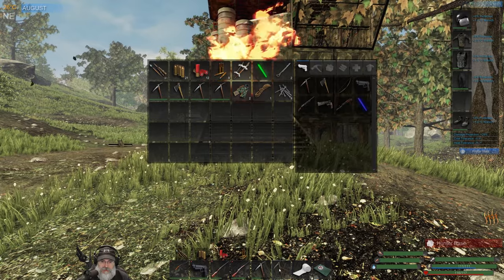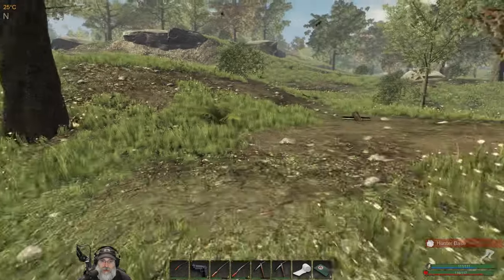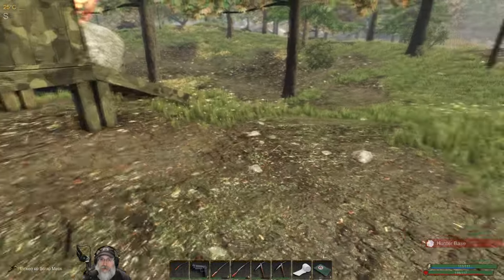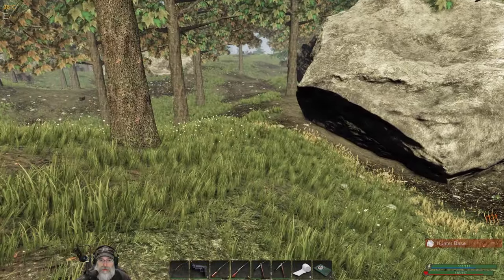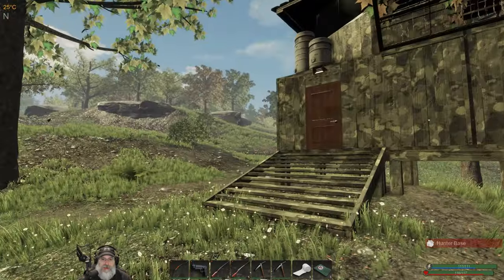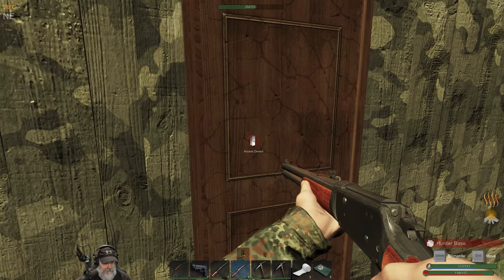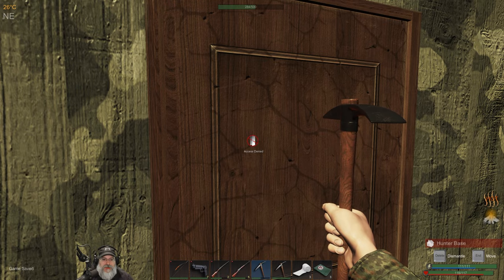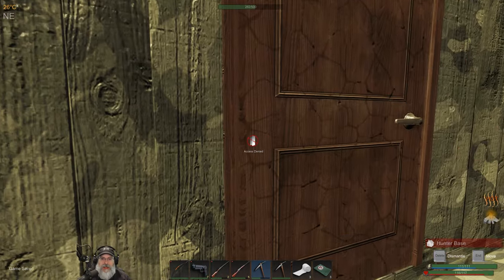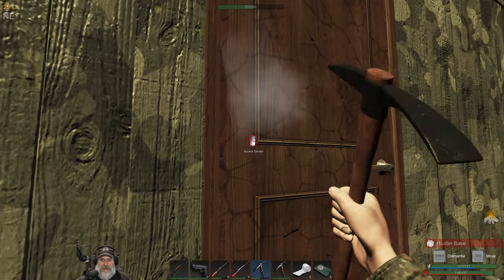I've got a bunch of picks with me in case it doesn't do that much, so we can at least still break in. Their claymore is right there - I haven't touched it, we'll just leave it. It definitely looks like it did some damage - oh yeah, that took that sucker down almost halfway! Interesting. Let's go ahead and break in. That did damn near as much damage as a grenade, and it's got to be cheaper to make than a grenade.